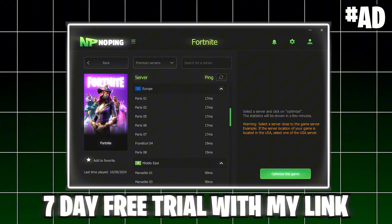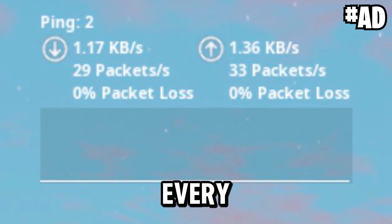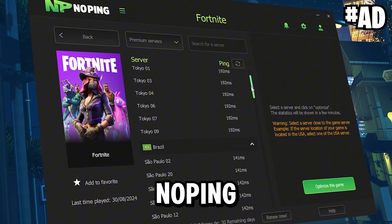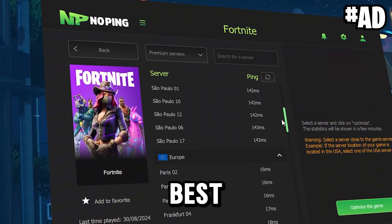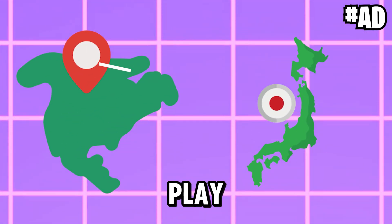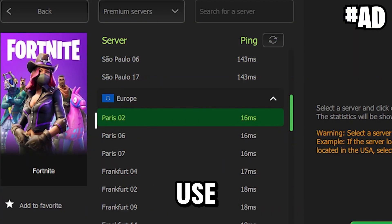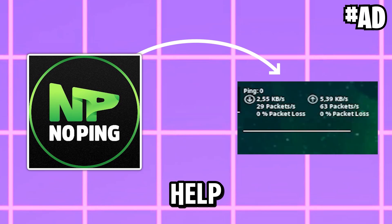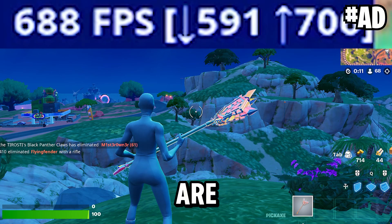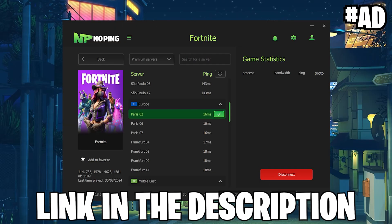You know what's also underrated? Fixing your lag with the free seven-day trial of NoPing — your number one client to reduce ping in every game. Search for Fortnite, select it, and NoPing gives you an overview of the best servers available near you. It works on multiple regions, so even if you play on a different region, it can still help you get the best server. Select the server, click optimize this game, and NoPing automatically helps you get the best connection possible. They also feature tested FPS boost features to improve your system speed. Check out NoPing with the link in the video description.